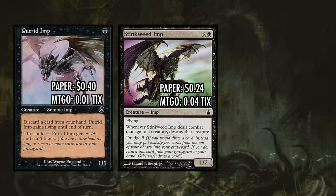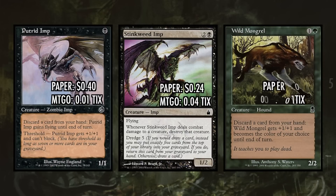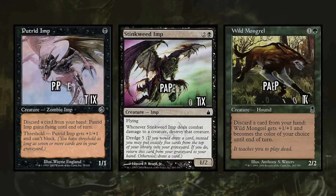The second discard outlet is Wild Mongrel — a 2/2 for one and a green that lets you discard any card to give him +1/+1 and become a color of your choice until end of turn. Costing two is considerably slower for getting Stinkweed Imp in the yard, but it adds consistency — now we're at a full 12 cards that can effectively put five cards in our graveyard on turn two, which is very important. Additionally, with a handful of cards in the late game, he can be a win condition all on his own.